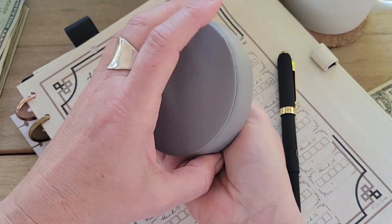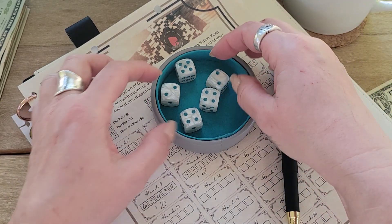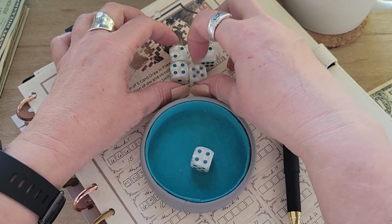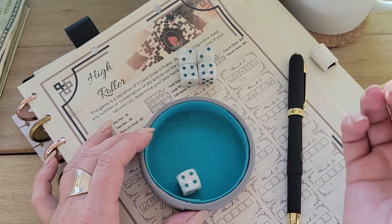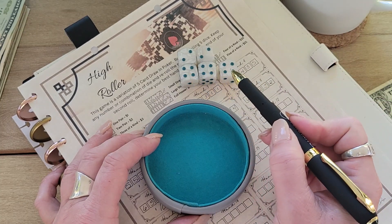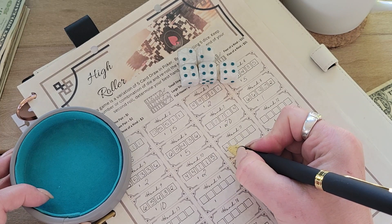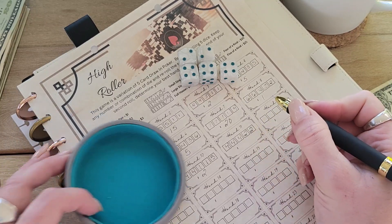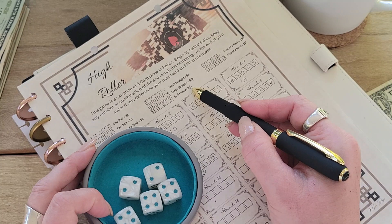I look up here to see two pair is worth two dollars, and that is how much I put into the pot. So let's try again. This time I have two fours and two twos. So let's roll this five — and I got another four! That means I got a full house because I have three fours and two twos. So let's write that down on our score sheet: three fours and two twos. A full house is worth fifteen dollars.